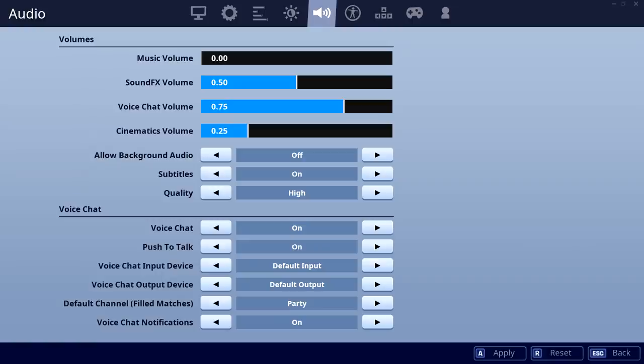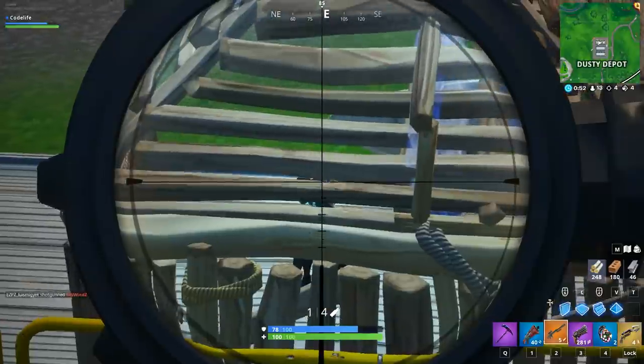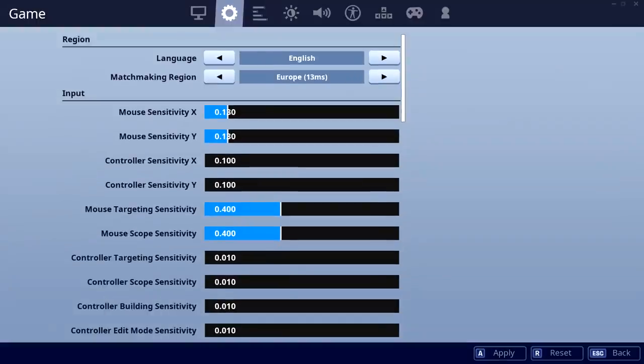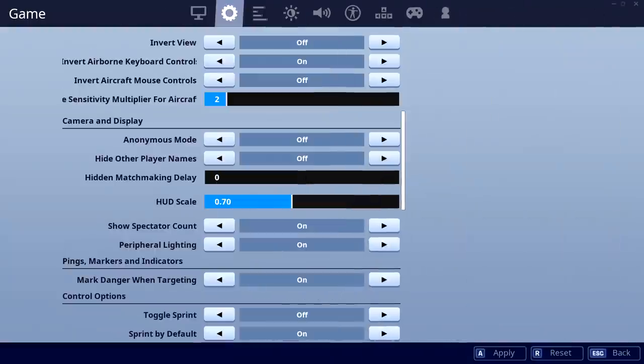For his audio settings, Eric's got his music on 0, his sound effects on 0.50, his voice chat on 0.75, and his cinematics on 0.25. For Eric's colorblind setting, he's currently got that set on Deuteranope 7. For his game settings — he's actually just changed this today — he now plays on X and Y both on 0.130, and his targeting sense and scope sense are both now on 0.400, and that's on 400 mouse DPI as well. Here are the rest of Eric's updated game settings on screen.